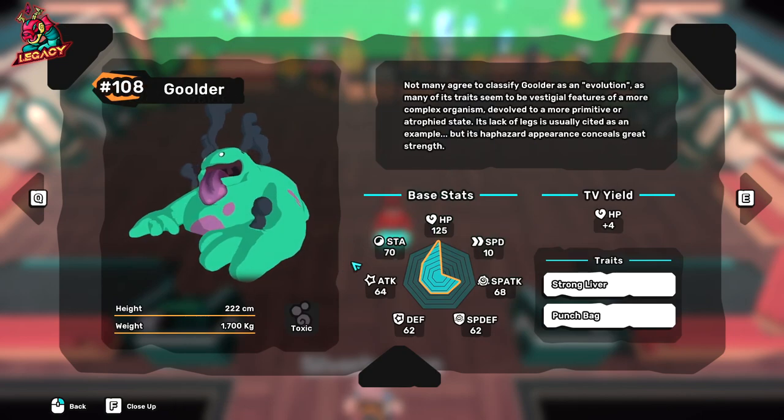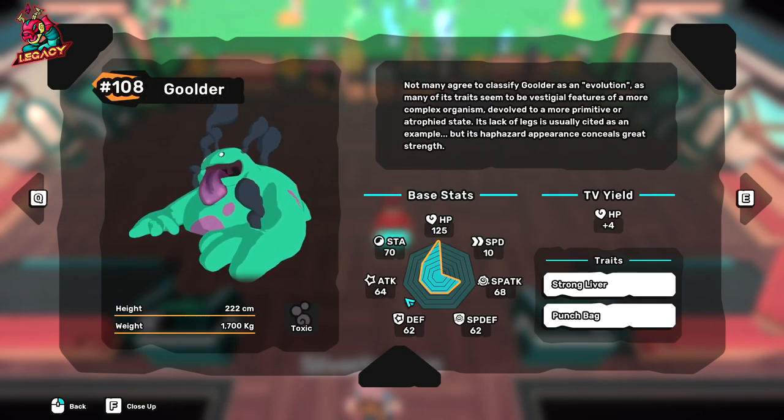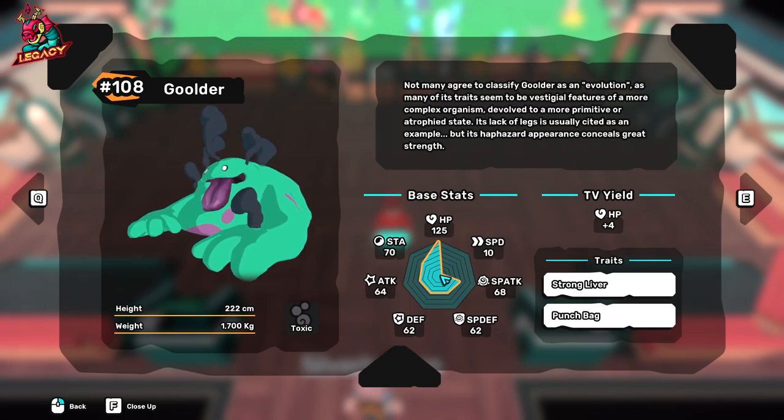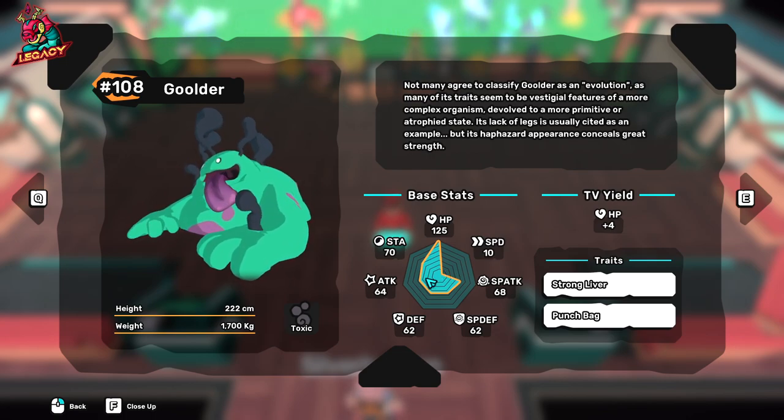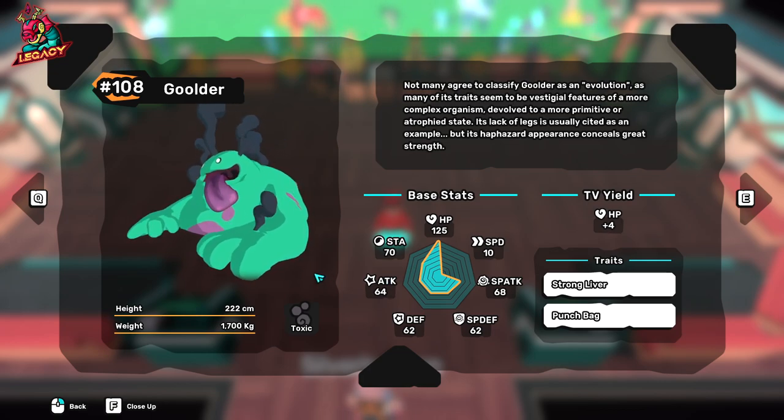The insane HP pool that Goldert has only has one disadvantage, and that would be speed. Goldert is really, really slow, which puts it in a pretty bad spot.